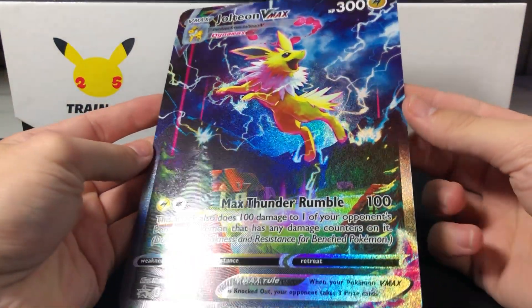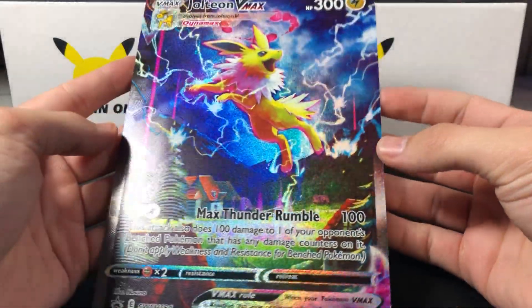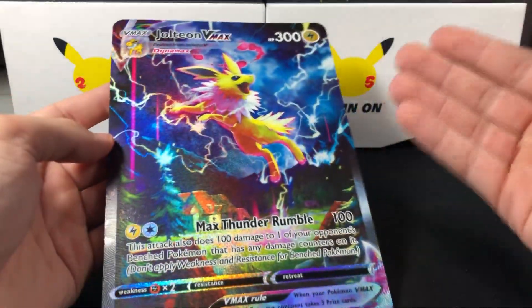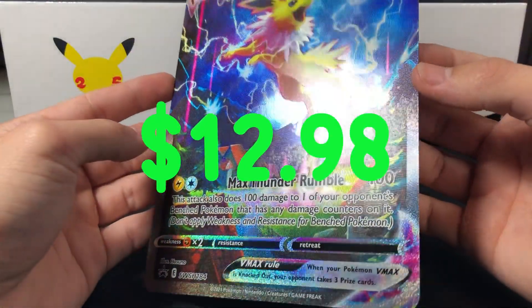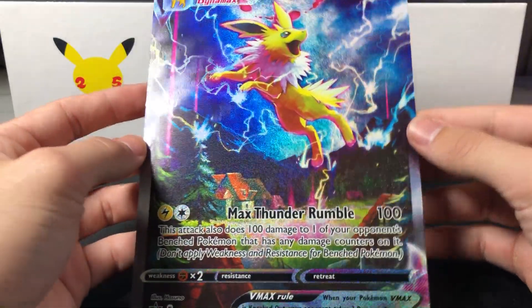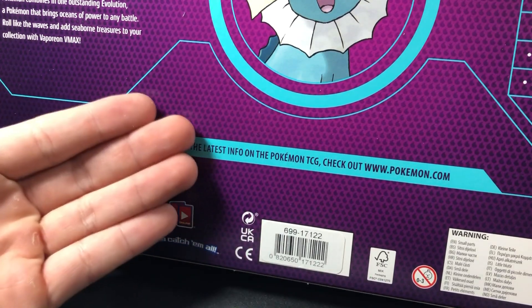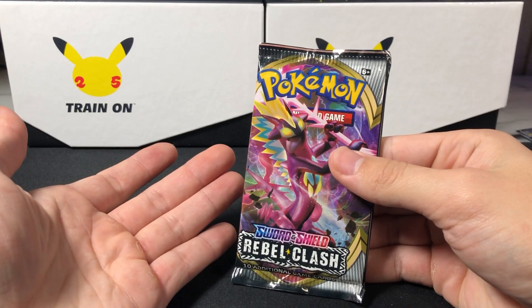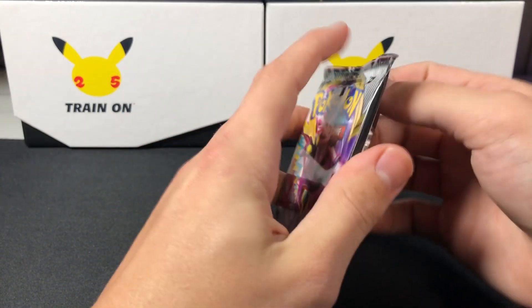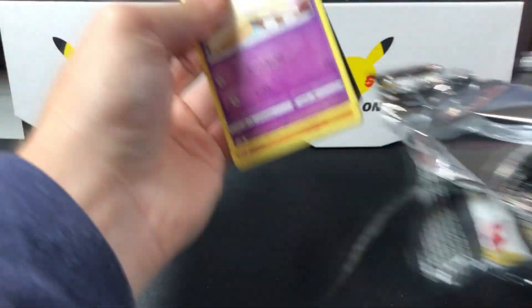And you can't forget this one — this one is actually even more insane because there's more room for holo on it. Just let it hit the light right — holy crap. These are definitely going to be my favorite jumbos for sure. They're definitely going into the binder immediately. A giant card for a giant lightning-y boy. I'm pretty sure I didn't miss anything from that box — we got a rainbow, we even broke the Rebel Clash streak.